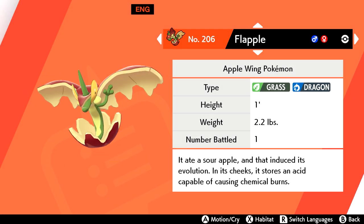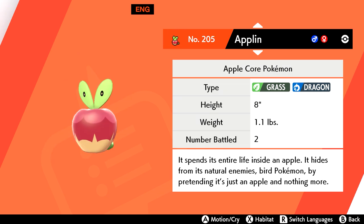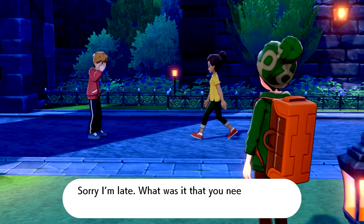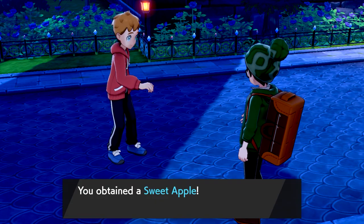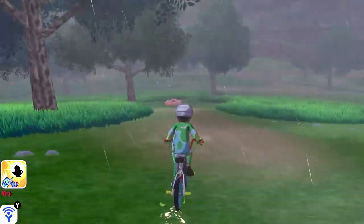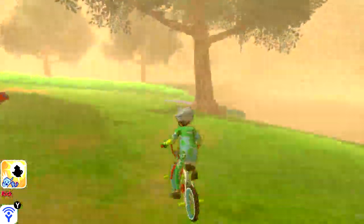The first two Gigantamax exclusives are G-Max Flapple for Sword and G-Max Appletun for Shield. Both Pokemon can be evolved from an Applin: use a tart apple for Flapple, which can only be found in Sword, or a sweet apple for Appletun, which can only be found in Shield. In both games you can get this item by talking to an NPC in Hammerlock and gifting him your Applin. For the G-Max evolutions, both can be found in Rare Den number 79 in the far west corner of Dapple Grove. Utilizing that den exploit could get you one fairly quickly, though it took me more than an hour to get each of them.